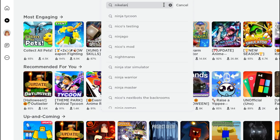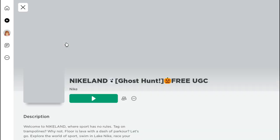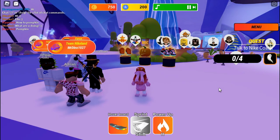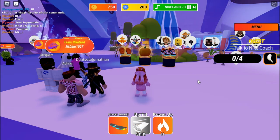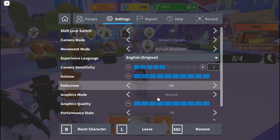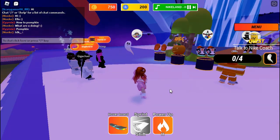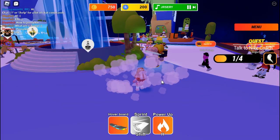To get this free item, go to the Roblox search bar and search up 'Nike Land', then join the first game that pops up. In the game, we need to collect four ghosts scattered around the map. This is going to be extremely easy. Make sure to turn down your graphics since the game is super laggy. The first ghost is right where you spawn in — there it is, we got the first ghost.